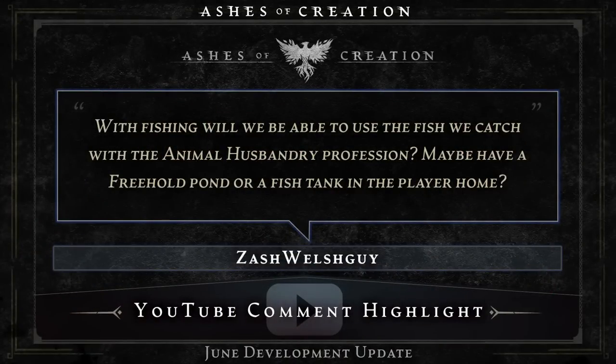First, our spotlight for our YouTube comment, which comes from Zash Welshguy, who wants to know: with fishing, will we be able to use the fish we catch with the animal husbandry profession? Maybe have a freehold pond or a fish tank in the player home? This is something we have ideas and designs around. For certain types of fish, or rare trophy-esque fish, you'd be able to go through a process putting it into cosmetic-focused things like a fish tank or a pond on the freehold. It's definitely on our minds and something we're going to be exploring post-Alpha 2.